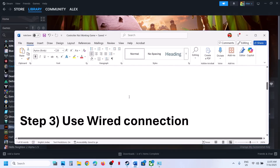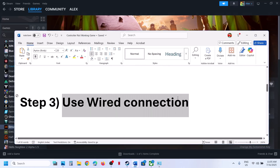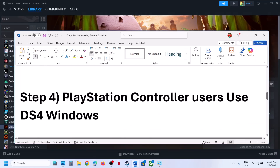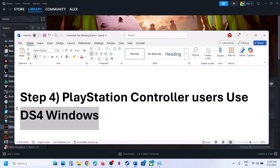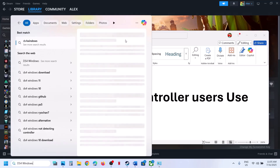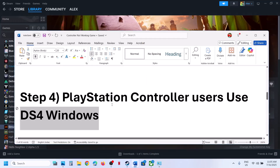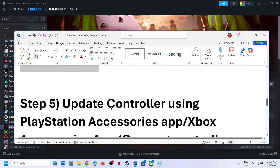The next step is to use a wired connection. Whether you have an Xbox or PlayStation controller, connect it using a cable to the computer and check. If that doesn't work, PlayStation controller users should use DS4 Windows — search for it, install it, configure your controller, and then launch the game.